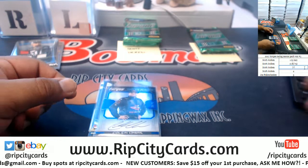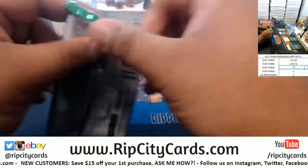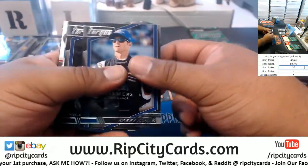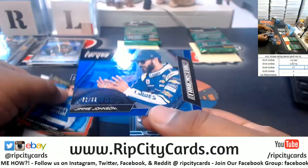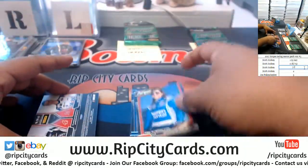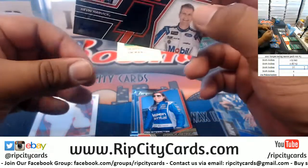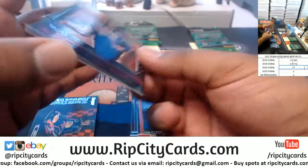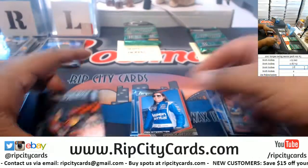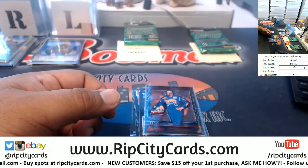Pack three. Jimmy Johnson, 52 of 99. Danica Patrick, Dual Relic — Clint Boyle and Kevin Harvick, 70 of 99. Cal Petty, 45 of 49, Visions of Greatness. So the 45 of 49 is the lowest number there.